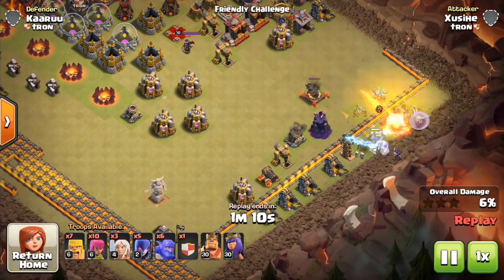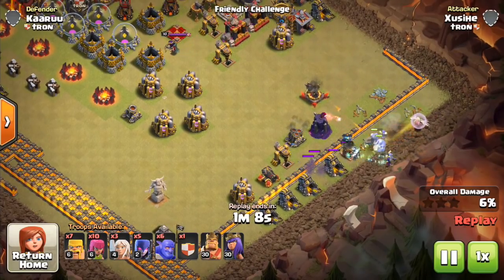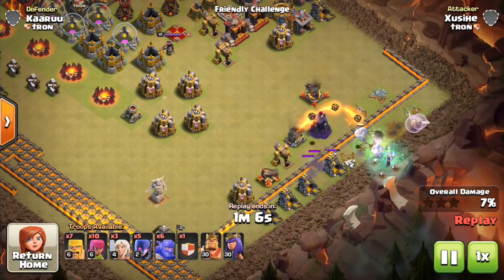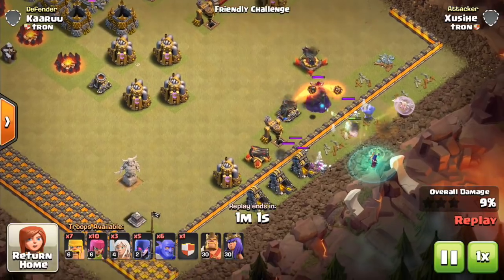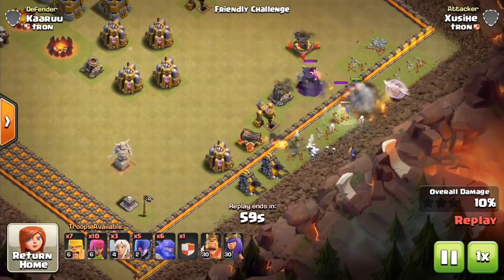Some of those skeletons were at like a quarter health because the first mortar shell pushed them away from the remaining mortar shells, allowing them to keep going. That basically means they didn't take any damage, because pretty much anything can one-shot a skeleton — just lowering it in health really does nothing. The multi-mortar there, you can see adjusting the aim a little bit as the troops move, but it's really negligible, pretty much like a regular mortar.